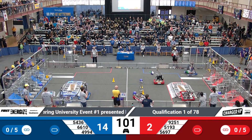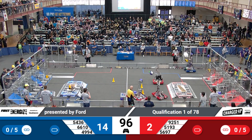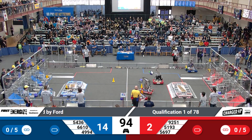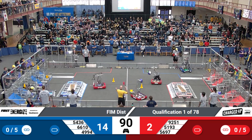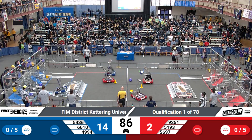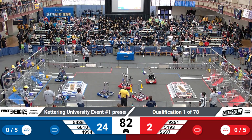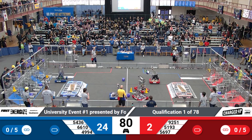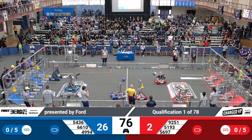Over there on the red side, looks like 5193 is stuck, but they got it! Looks like they're good to go to grab some more game pieces. Over on blue, there's a low cube scored by 6610. And their partners are trying to score high, and they got it! Over on the red side, looks like 5193 after recovering from the charge panel is grabbing a cone.